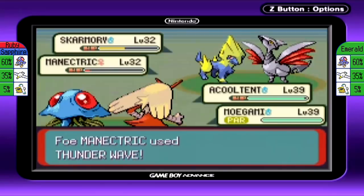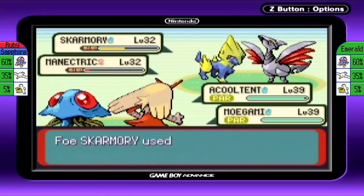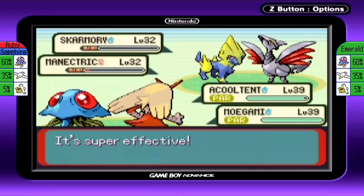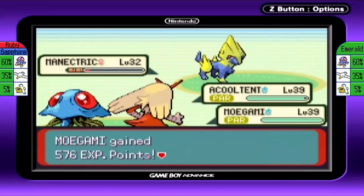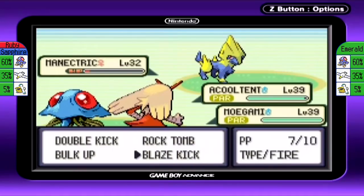We're in a double battle — we're fighting a Manectric and a Skarmory, and they just paralyzed both of my Pokemon! I was talking for so long, and then I started shouting, so I ran out of air. That's saying quite a bit though, because I have really good lung capacity — I can store a lot of air and talk for a long time without running out.